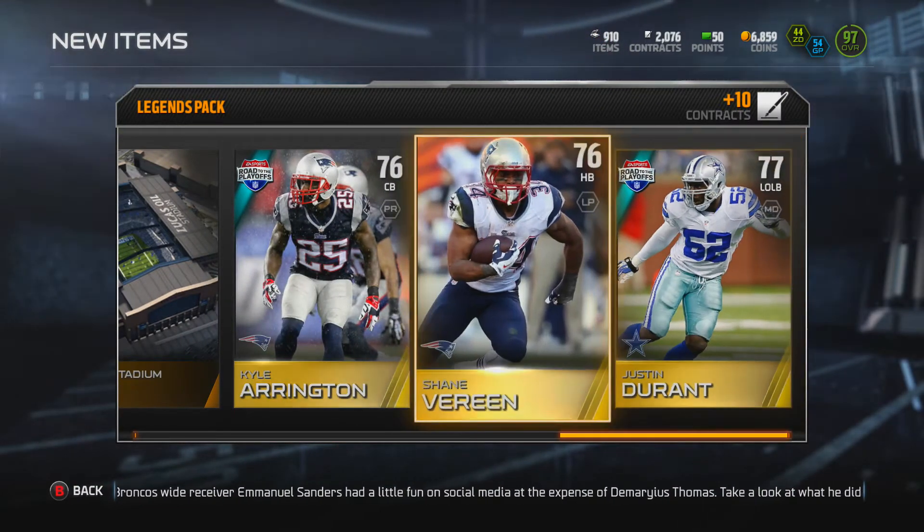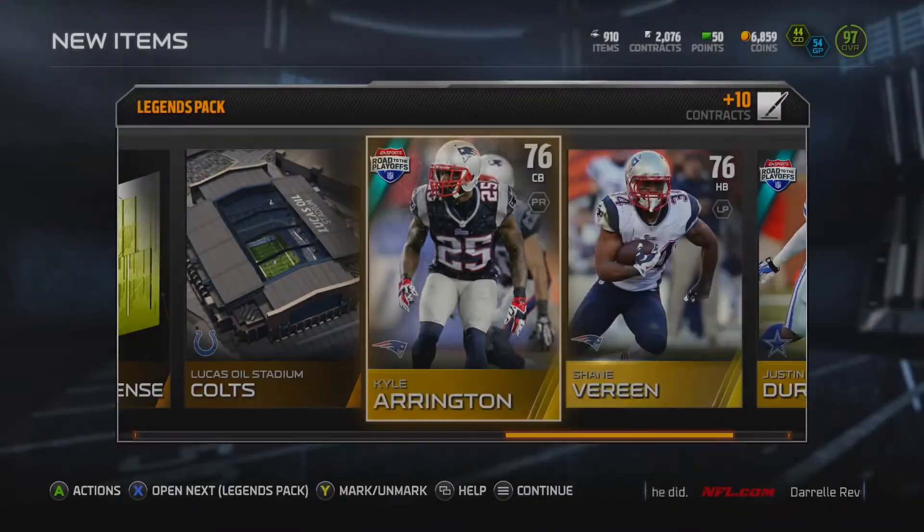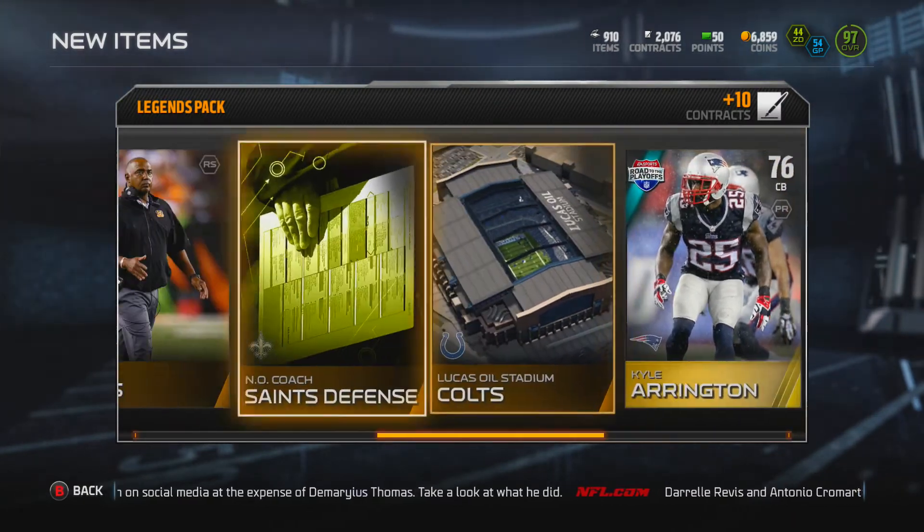Left outside linebacker, halfback — green, does not go on the set. Cornerback Kyle Aronson goes in the next one. Okay, not too bad I suppose.